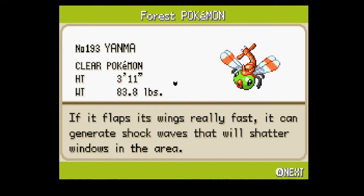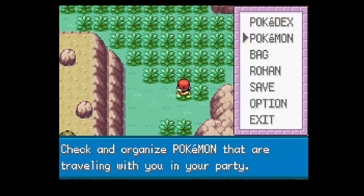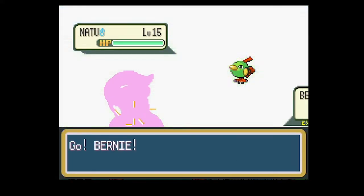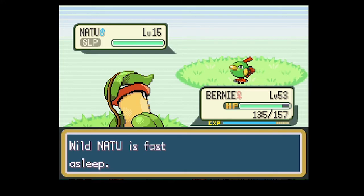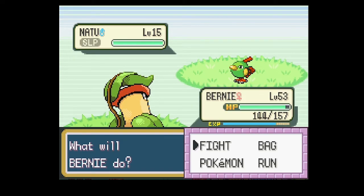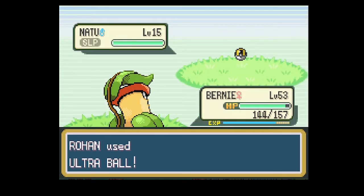If it flaps its wings really fast it can generate shockwaves that will shatter windows in the area - it's pretty metal. Unfortunately everything else about Yanma isn't so great. It's a Bug/Flying type and its stats are very mediocre: 65 HP, 65 Attack, 45 Defense, 75 Special Attack, 45 Special Defense, 95 Speed. It doesn't hit very hard and it might have trouble actually hurting things. Its level-up moves don't really help either - Wing Attack is like one of its best moves in its level-up moveset, which is not good. Hypnosis is kind of cool with Compoundeyes though - there's some synergy there.